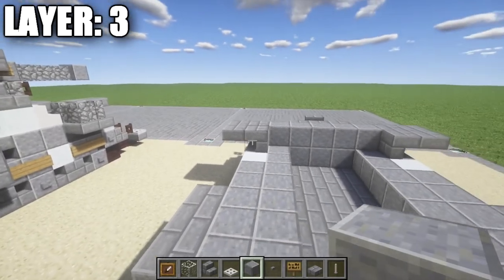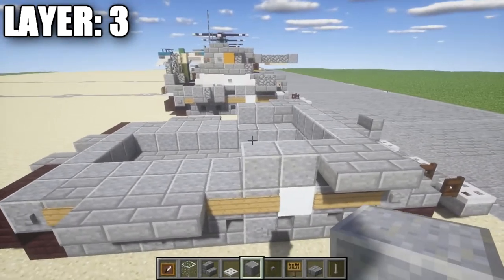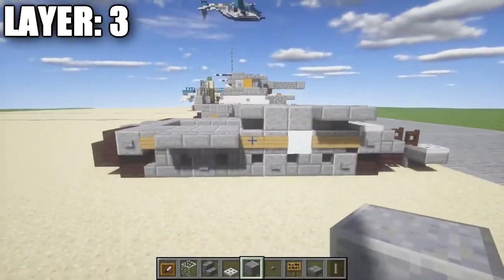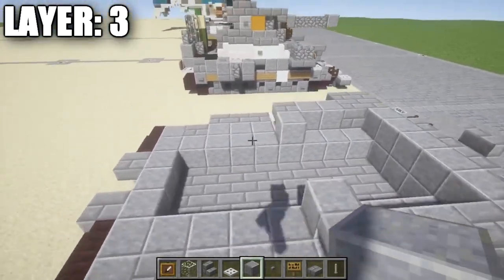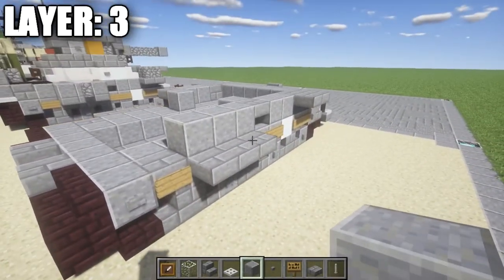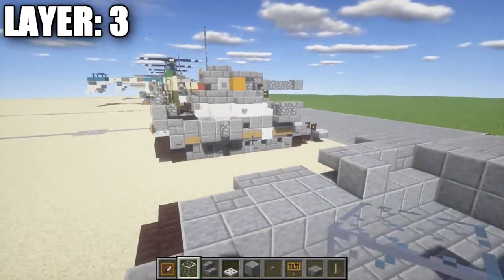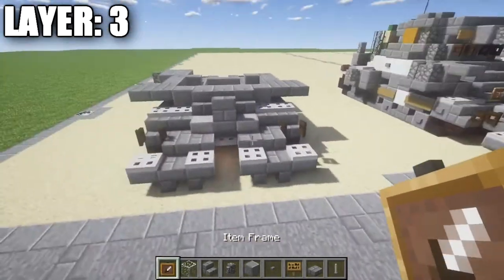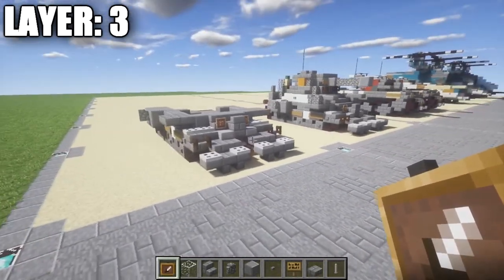After that, place one and two polished diorite blocks after the stone brick stairs on each side. Then a stone brick top slab on either side followed by a polished diorite block behind it to fill in the gap. When you get to this section, take polished diorite, place a row of three after the stone brick top slab, and also a row of three on top of the stone brick top slabs and upside-down stair. On the outermost block place a cobblestone wall. Also, on the two front stone brick stairs place two item frames with glass blocks to make the front headlights.